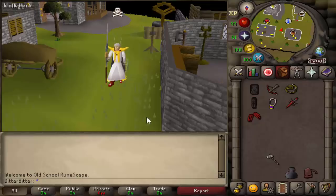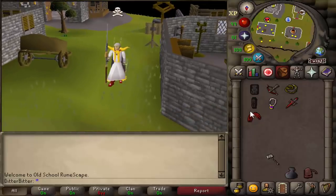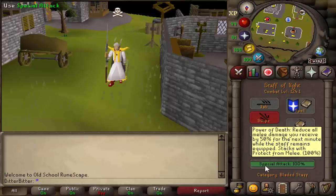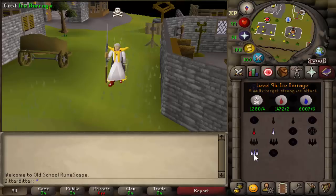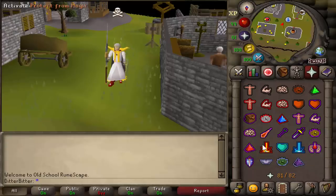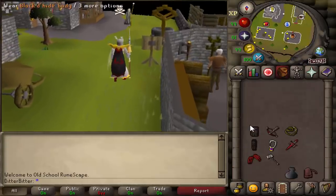Since forever ago, 95% of PKers have their switches at the top, but it actually makes more sense to put your switches towards the bottom for a few reasons. First of all, your special attack is at the bottom of your screen, your ice barrage is at the bottom of your screen, and all your prayers are at the middle and bottom of your screen. So your mouse is actually going to be moving less if your switches are like this.